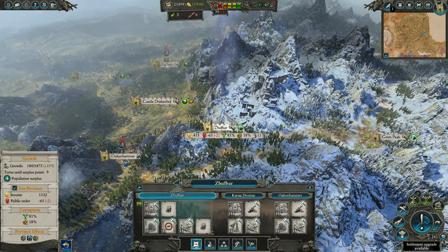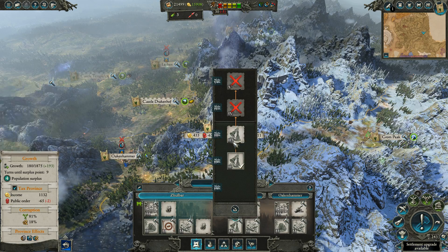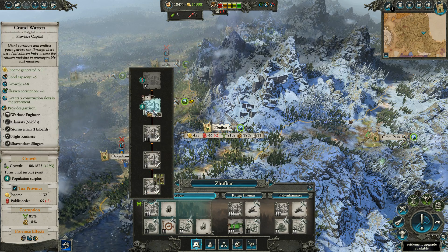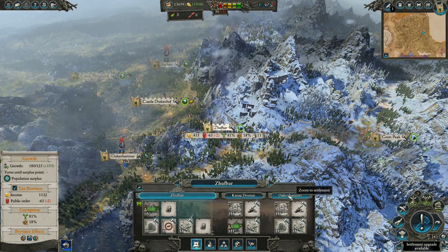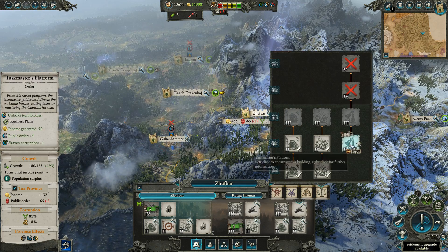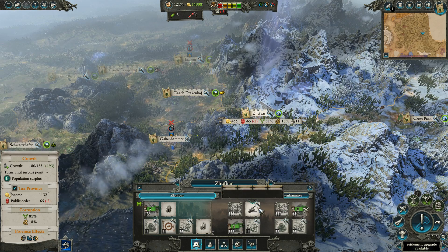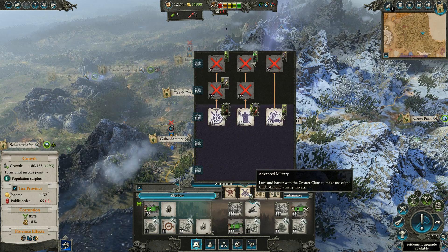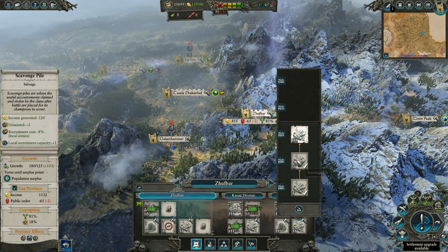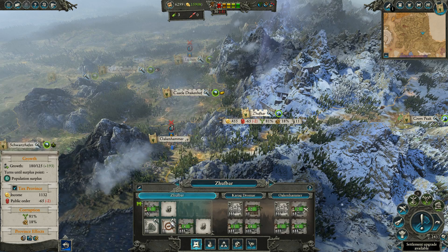We have some important things we do have to deal with. First of all, this province is losing approval for some reason — let's start working on that a little bit. To be perfectly honest, Oakenhammer doesn't have a trade good or anything — I'm just going to build another bell. It's all income. Karig Dromar — we don't really need walls, but we also don't really need anything else. Money-making structures everywhere.